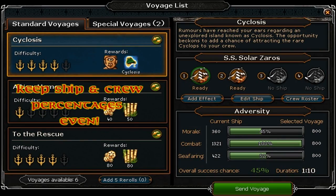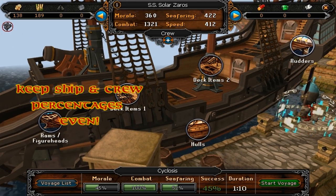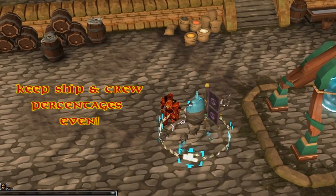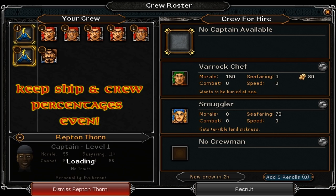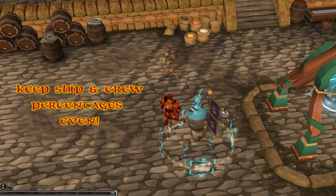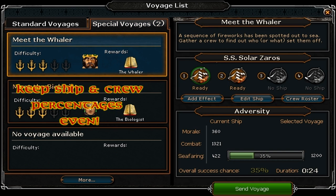You also get percentage increases — the percentage at the bottom shows your chance of a successful mission. I think it is possible to fail at 100% which is a bit weird, but keep your crew at an even percentage. Don't put all of your good crew on one ship. You'd rather have two ships out there than one — that way you can be more efficient with your time. Keep your ships even with their rating, so you don't end up with one uber good ship and one crap one.